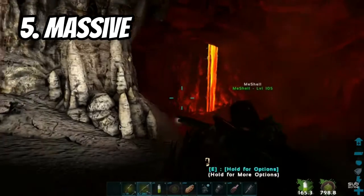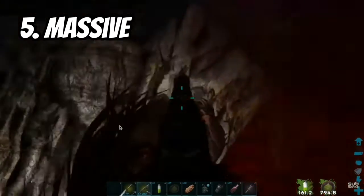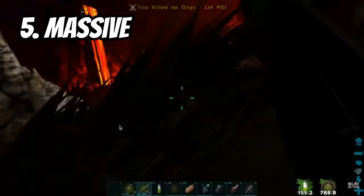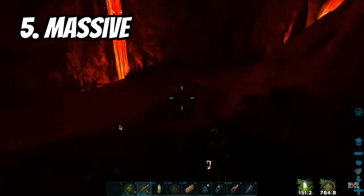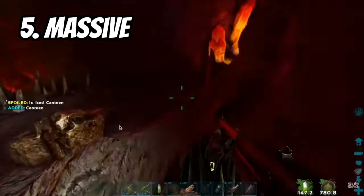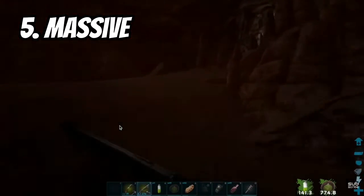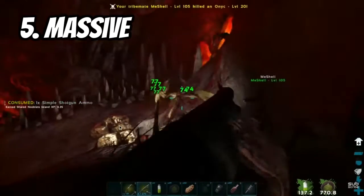For the Massive cave, it's a hard cave — there's onyx everywhere so you're gonna need lesser antidote. It's hot in there, I think it's called the Scorched Earth-style room. It's a hard cave in general: lava, onyx, bats that just spam the hell out of you. You need lesser antidote, you're gonna need a good dino that can jump because there are Raptors.